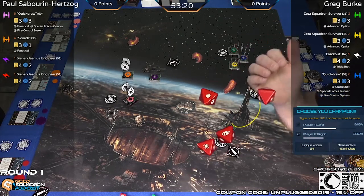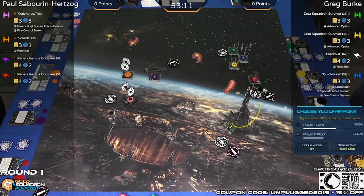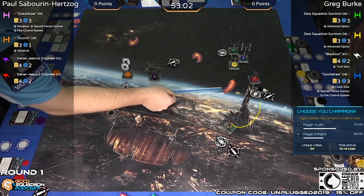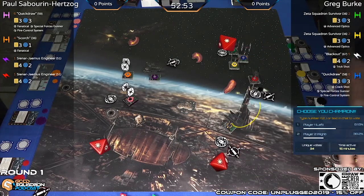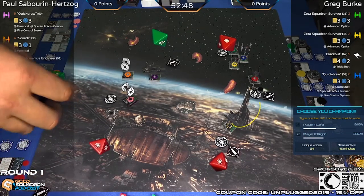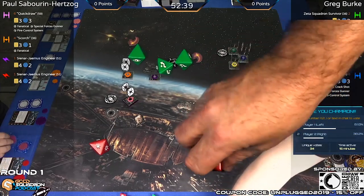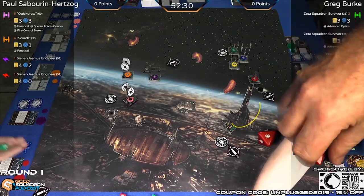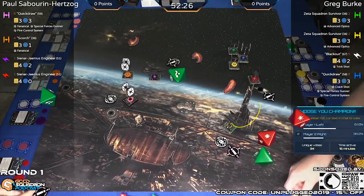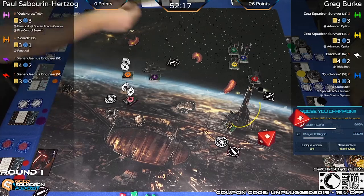Here is the first shot — Greg's Quick Draw: two hits into the engineer. Defending: two evades, no damage. The other Quick Draw is out of range. Blackout — no shot. Now at initiative two: first shot at range one, three hits with no mods — high variance versus low variance. Takes the focus, loses two shields. That is a tough break for Greg going against an unmodified shot and losing both shields. Range two from the green Zeta — one hit, uses Advanced Optics for two. That's half points on the engineer.